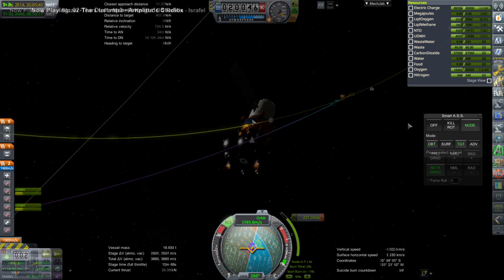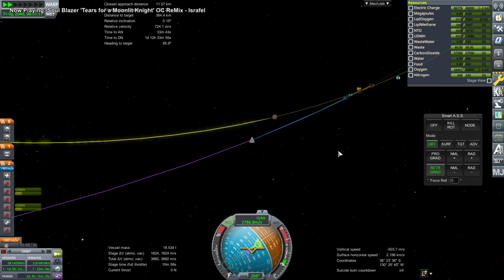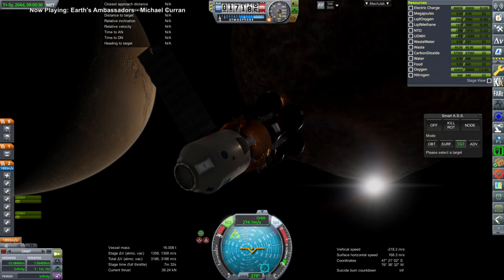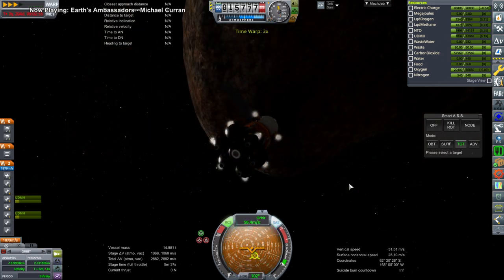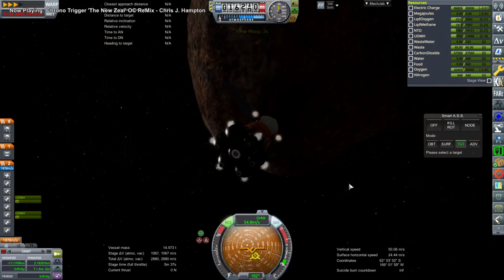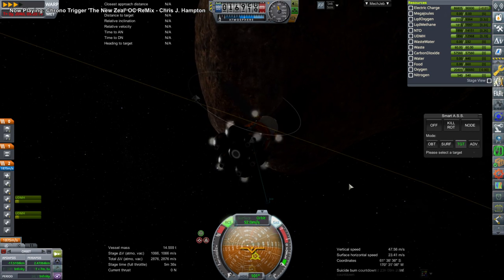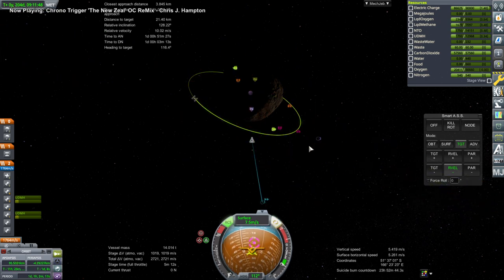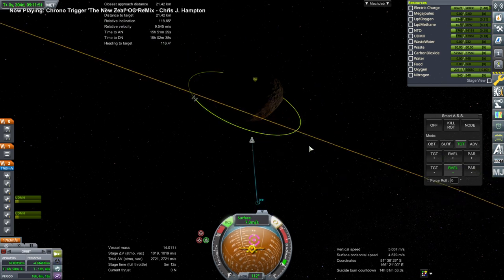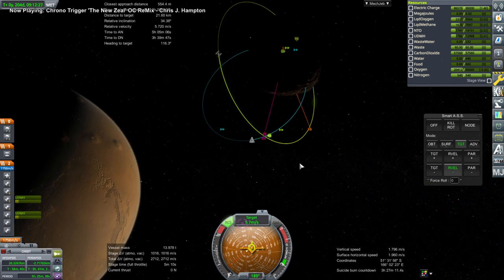Technically on Phobos, we don't really need a lander. The Kerbals could just hop down and hop back up again, even with the EVA packs nerfed by Realism Overhaul. But I decided to be more formal about it, just in case it took too long to get back to the station around Phobos. Phobos orbits are really slow, so the EVA packs might not give the Kerbals enough food, water, and oxygen for the time it takes to get down to the surface and back up to the station. Just to be safe, we decided to bring this over and dock it up with the Phobos portal.